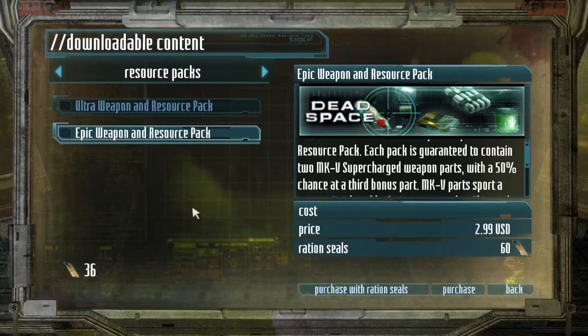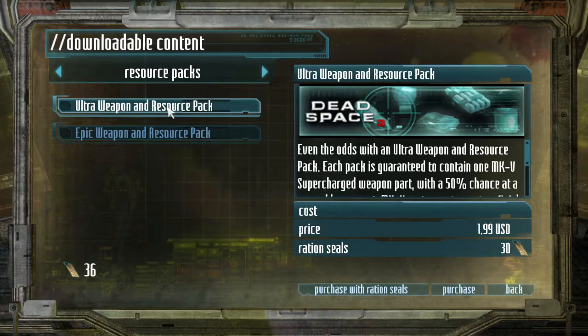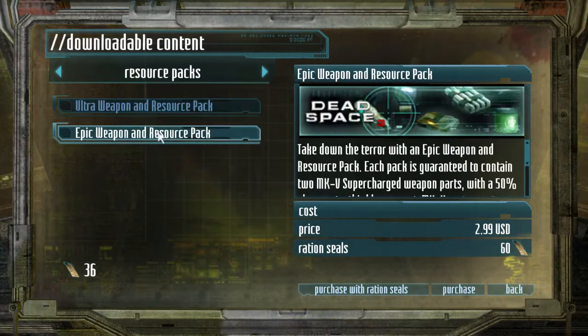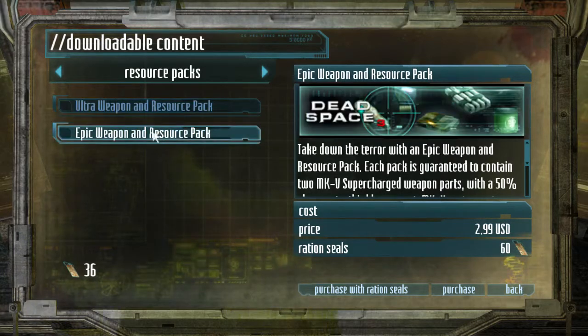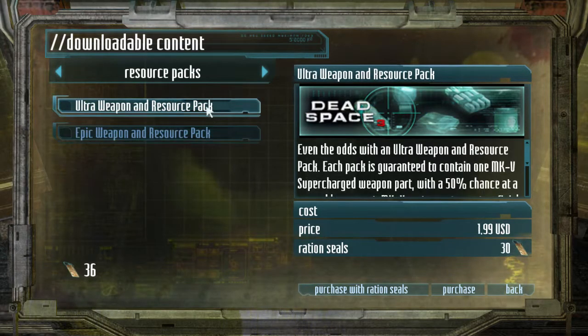So it's basically better to get the Ultra one. You spend half the price of the Epic and have a chance to get two parts. Say you have 60 ration seals — you have a chance to get four MK5 weapon parts. If you spend on Epic, you only have a chance to get three: you get two plus a 50% chance at a third. So in general it's better to go with Ultra, and that's what I'm going to do.